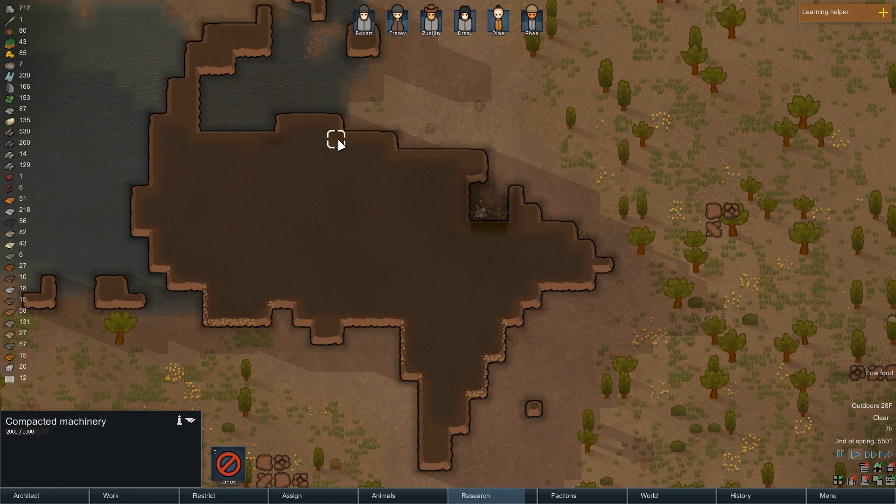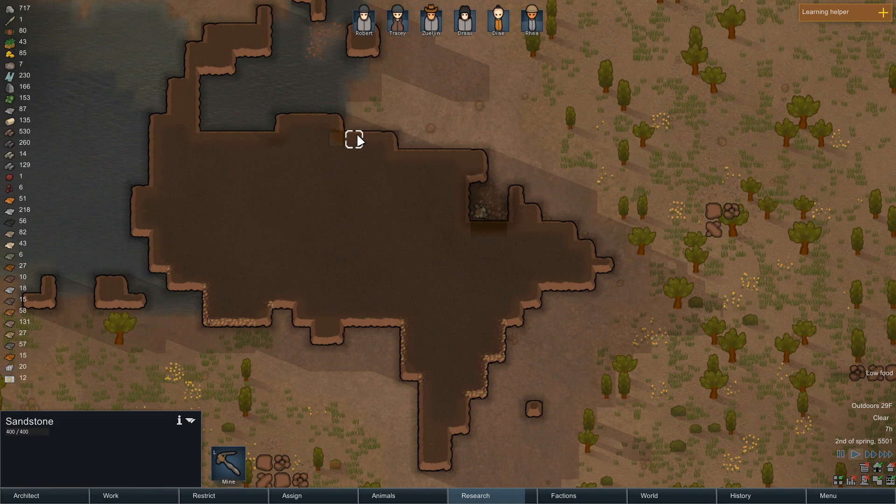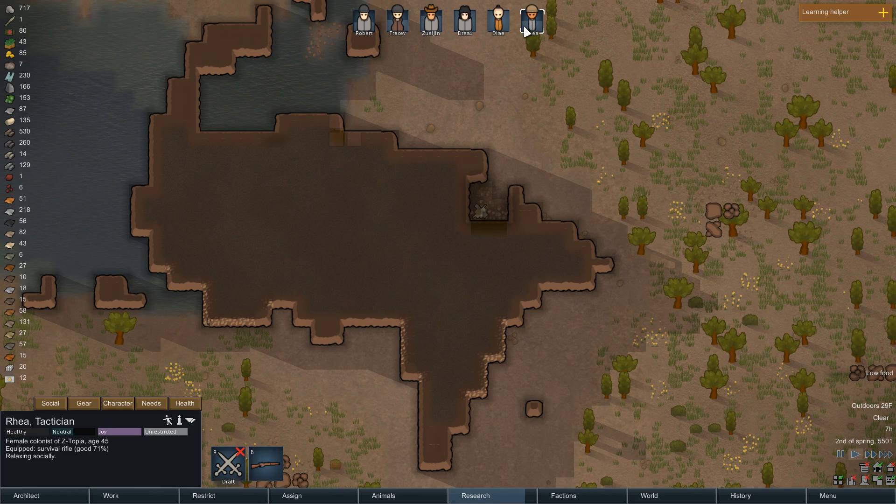Compacted Machinery — why can't we mine this? We can mine this. It doesn't let me just mine that — maybe it's just due to the location of it. I'm not sure, but we need somebody to come and get it.